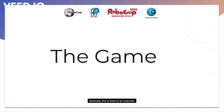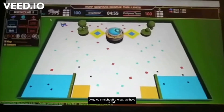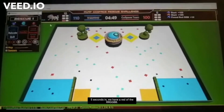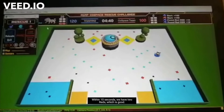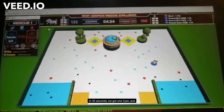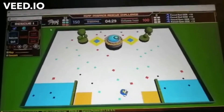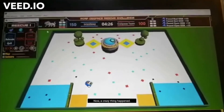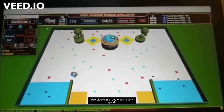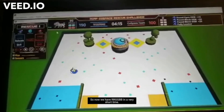This is an overview of what the game would look like. Straight off the bat, we have a red, so that's good. Five seconds in, we have a red of the RRGGBB. Within 10 seconds, we have two reds, which is good. In 20 seconds, we got one cyan, and in 30 seconds, we got about two. It just bounced off and we got another two blacks in a row, which is very good. So now we have RRGGBB in a very short time.